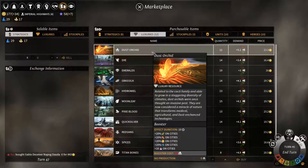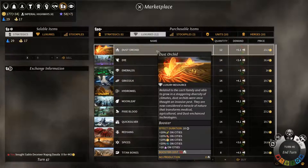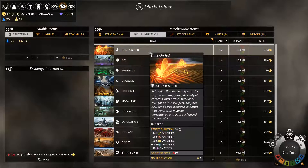Dust orchids — 20% more everything on all cities. I could purchase 15 of these for about 300 dust and enjoy 20% increased everything.